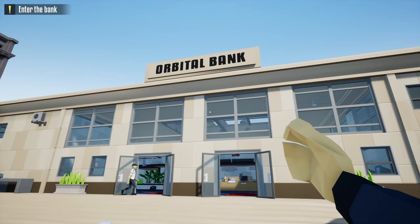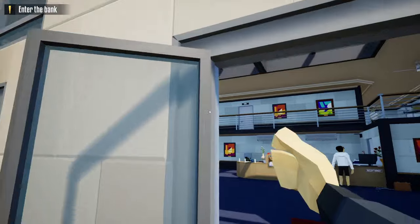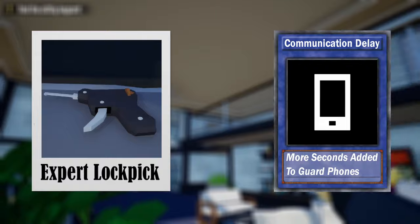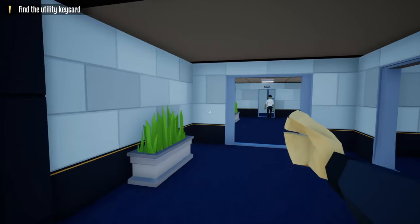Hello everyone and welcome back to One-Armed Robber. Today we're back at the Orbital Bank Heist, and I'm going to show you a new way of completing this heist to make it a little bit easier. The only tool you'll need is a lock pick, and the skill that would really help is Communication Delay, to add more seconds to guards' phones. So without further ado, let's get started.